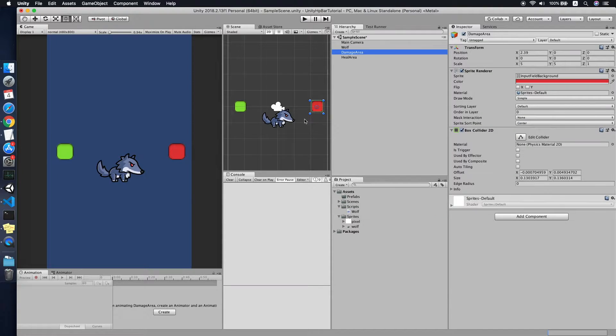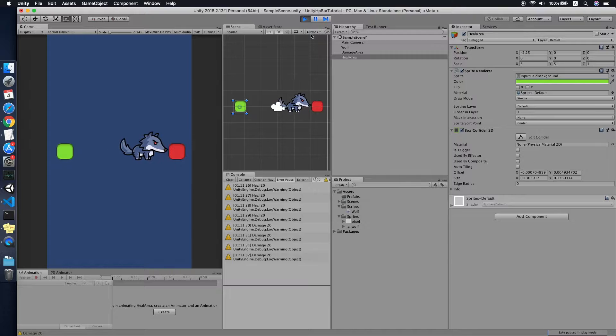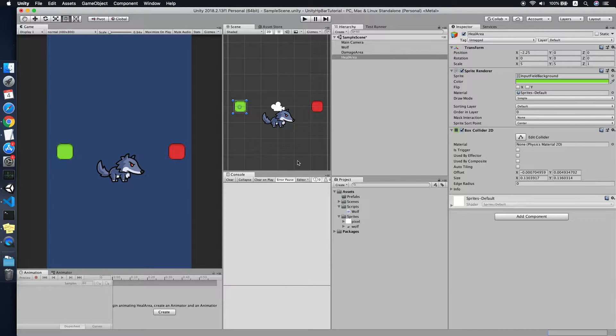The OnTrigger callback will log a message when the wolf is in the damage area or the heal area. The damage area is represented by the red block and the heal area is represented by a green box. When I enter the green heal area it will heal, and the red area deals damage.